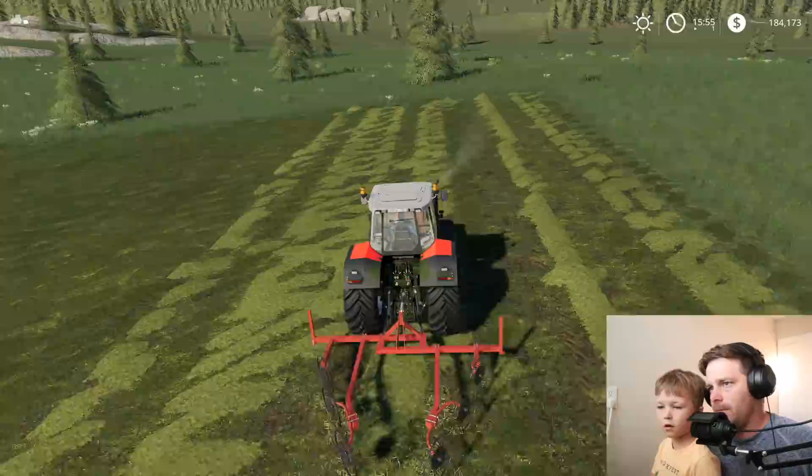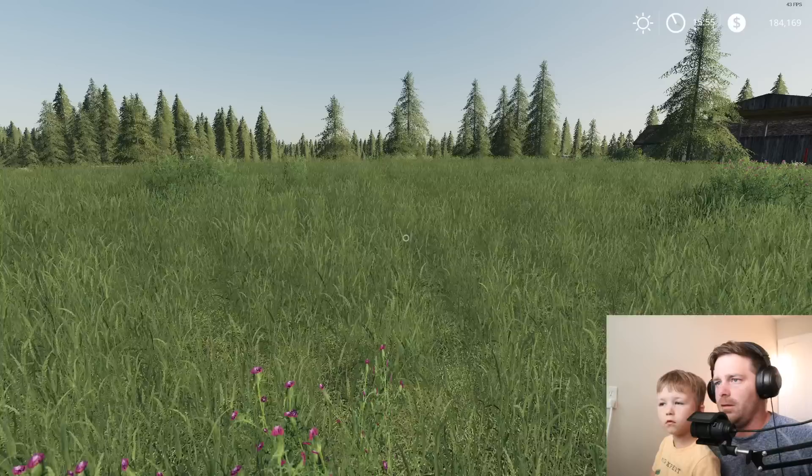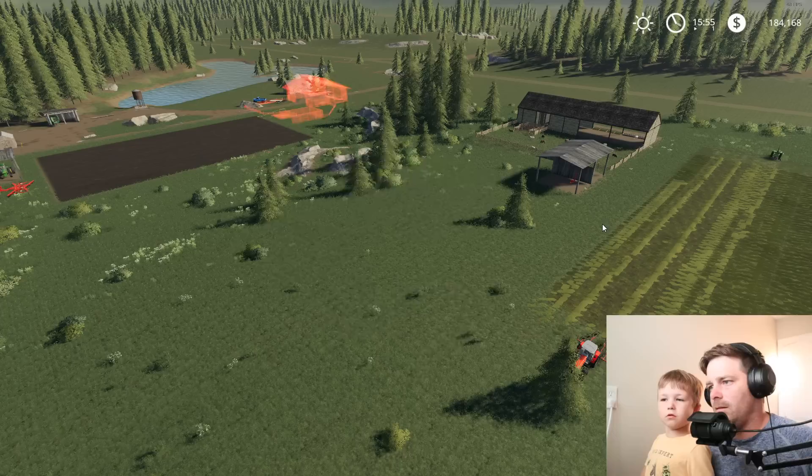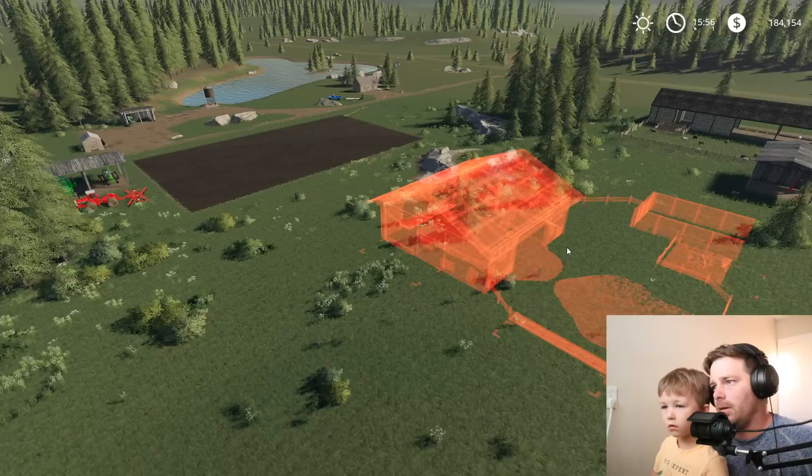We rake this up real quick. What about where we put our tractors — is that a good place? I'm thinking we can put the cows right here. Right here is where we're going to put all of our round bales, so it'll be right here next to them. It fits good right here — see, it's green!